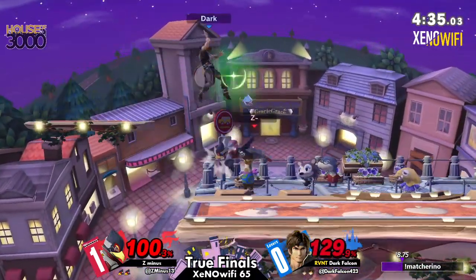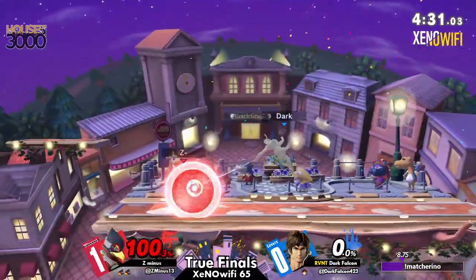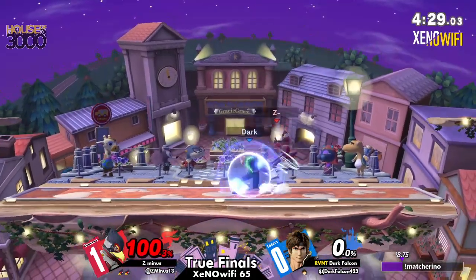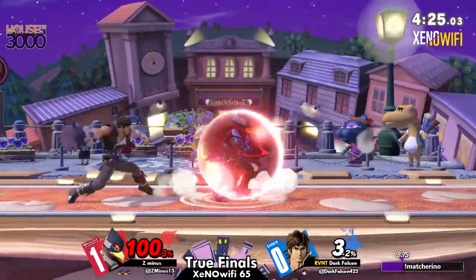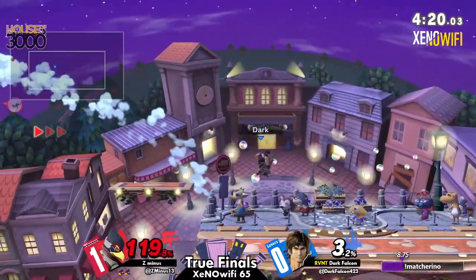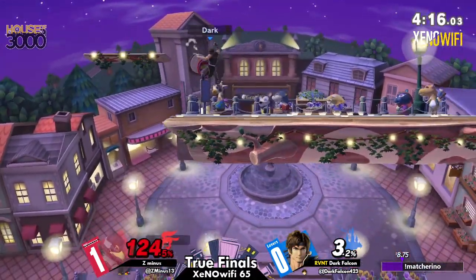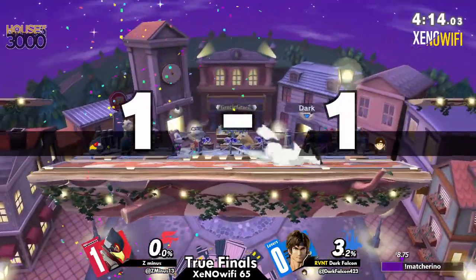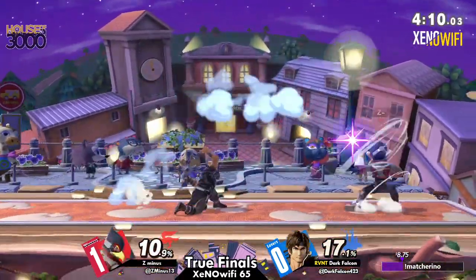Nice roll read there. That down smash — nice back air. Very nice. Definitely breathing a lot more life in this game than in most of these other games so far. And something I've noticed is that Z-minus is definitely slowing down a little bit. Melee's playing a little bit of a slower game — and we've noticed before that whenever the pace is being dictated, it's a lot more difficult for their opponent to figure out what to do.